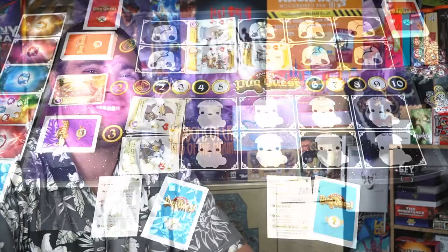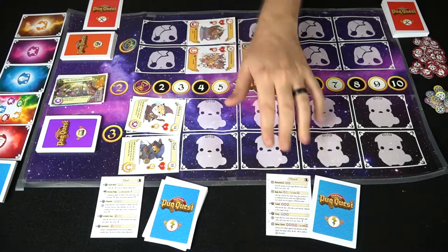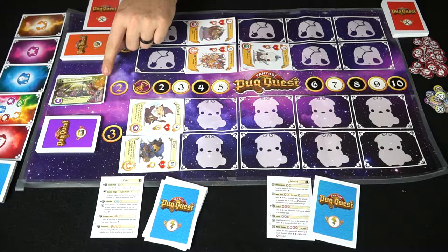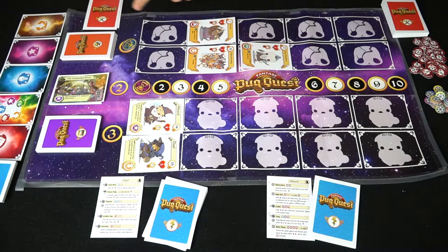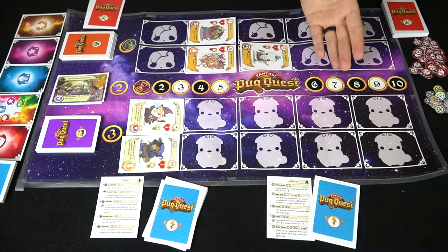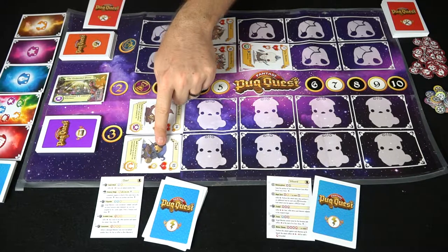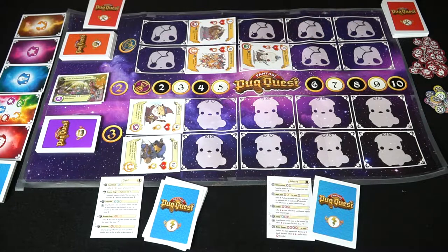We set it up for two players. Each player has their reference token, heroes placed on the board — the front line area and back line area. We flipped over the first world, the Enchanted Grove, which tells you where to place units numbered one through five. More players means more units, making it more challenging. After placing units from the monster deck, you set aside a final boss card and deal five cards from the power deck. Play begins with the player who has the highest initiative.